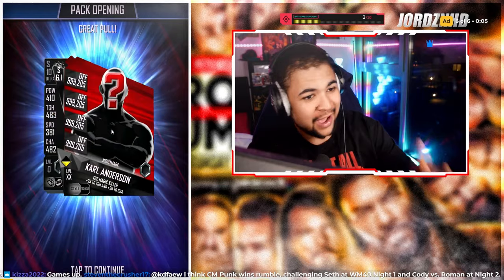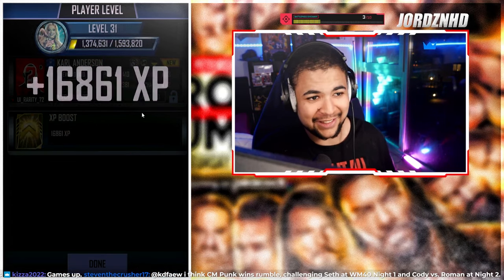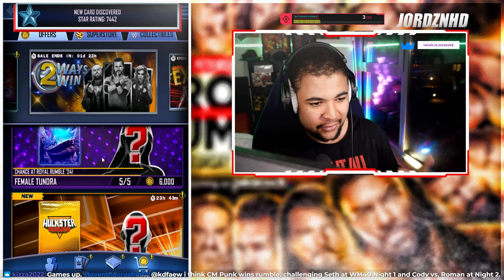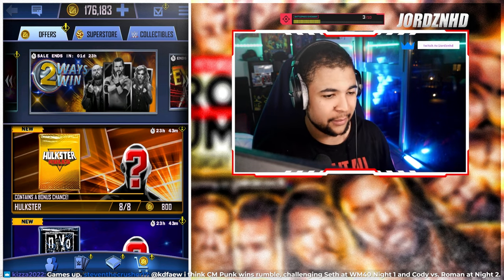First card: Karl Anderson — not a great card to get, but that's another 16,000 XP so I'll take it. As we get into the game I also want to have a quick look at the store because apparently the Hulk Hogan packs should be in the store — female Tundra Hulkster packs. You'll get a video of that on the channel tomorrow.